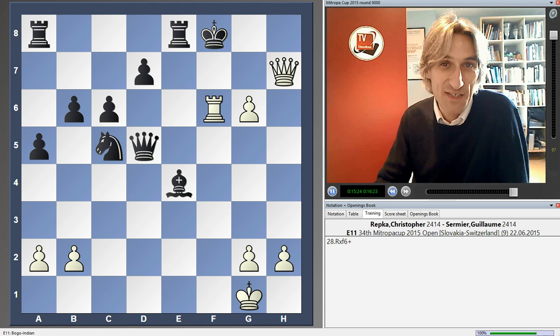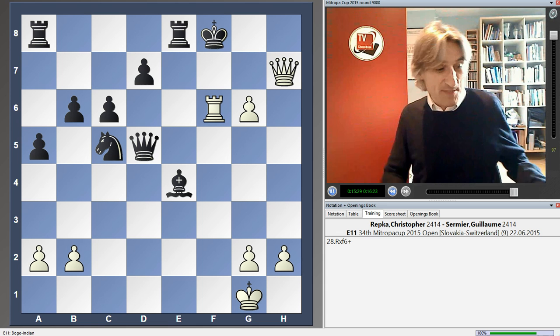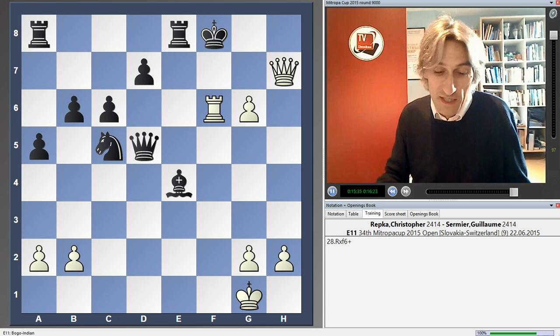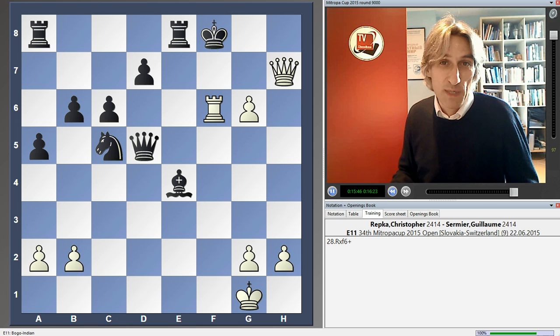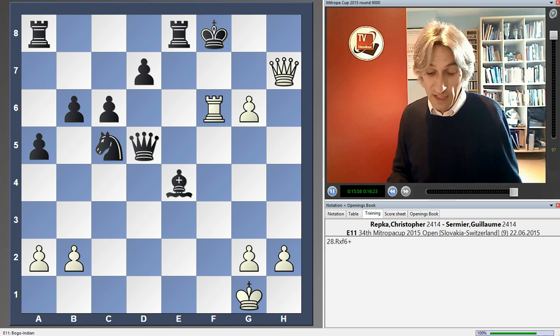So the Mitteropa Cup 2015 is over. A quick rundown of the scores: in first place Austria with 15 points, Slovakia with 13, and Germany third with 12 points. In the women's section, I was looking forward to a big battle today between the two leaders Hungary and Italy, but the match was drawn one-all — two very solid draws which suited Hungary. They came in first with 16, Italy 14, and Slovakia and Germany with 11 points. Thanks very much for watching my coverage of the Mitteropa Cup 2015.